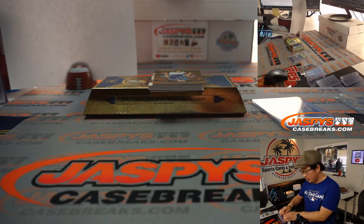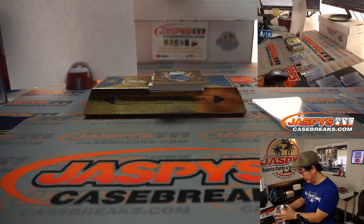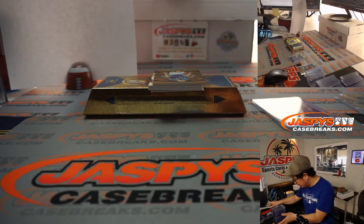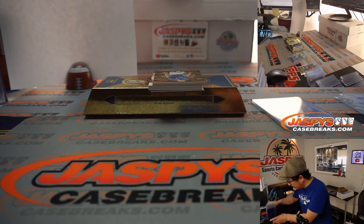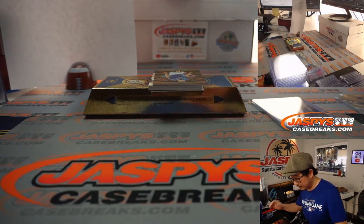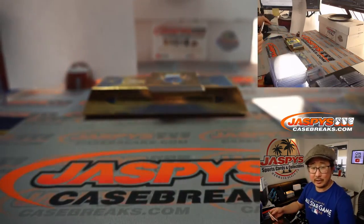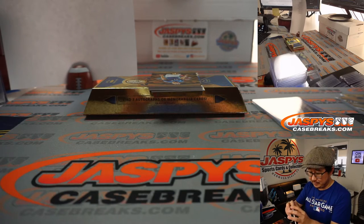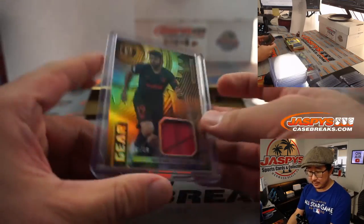Serious question: where do these break channels get all this merchandise in bulk? Well, there is the wholesaler — in this case Panini — who sell products to distributors, which there are many of around the country. And those distributors then sell it to us, and that's how we get it. You have to sign up for an account and all that sort of stuff, so not everyone can just say hey, I want a million cases. It doesn't work that way. And there's Diego Costa, 36 out of 39 — Robert with number six.